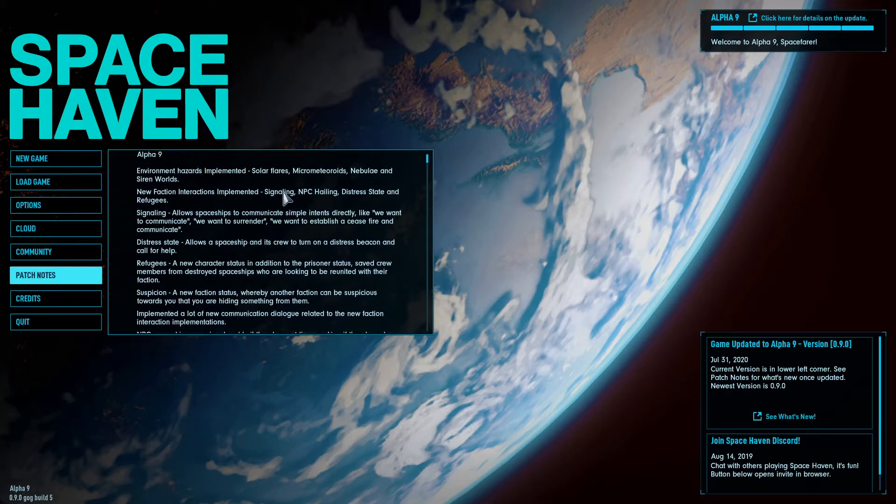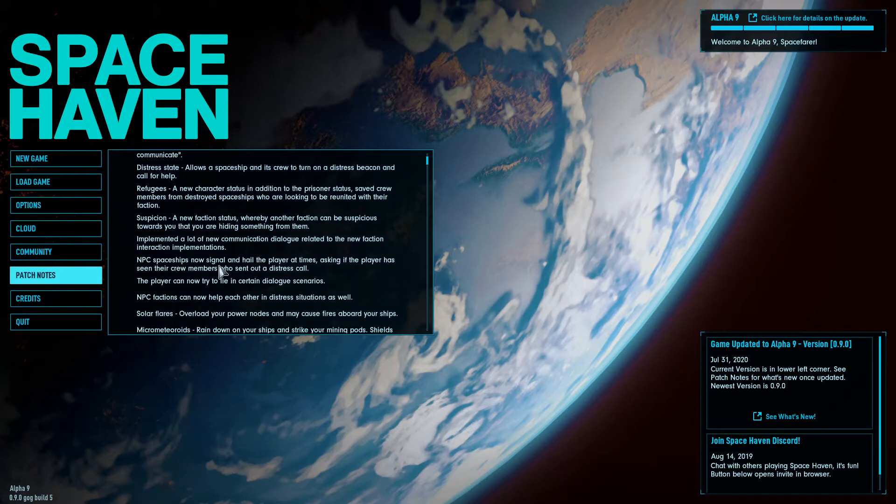Signaling allows spaceships to communicate simple intents directly — like we want to communicate, we want to surrender, we want to establish a ceasefire. Distress state means we can call for help. Refugees are a new character status, in addition to prisoner status — you can save crew members from destroyed spaceships who are looking to be reunited with their faction. There seem to be factions involved, and I like that because you can hopefully interact with them and make them your enemies or allies.